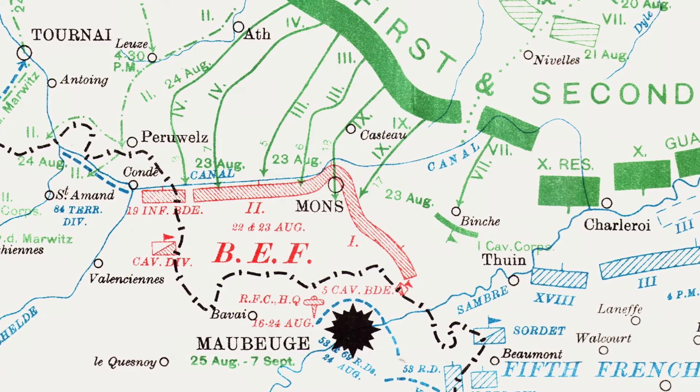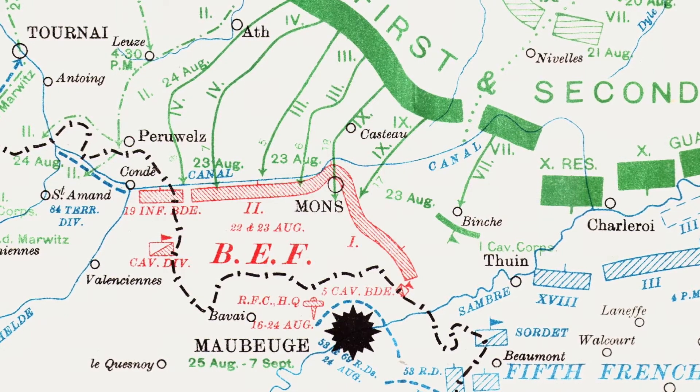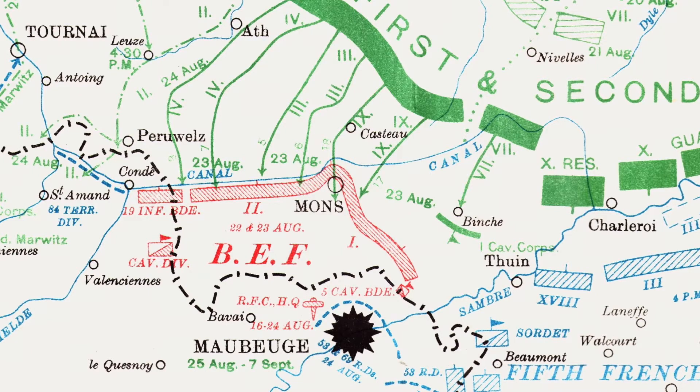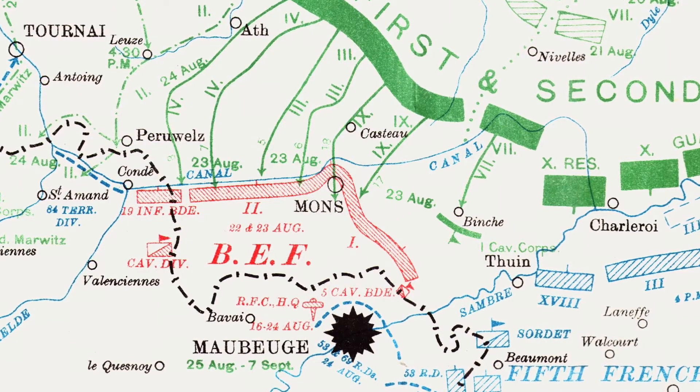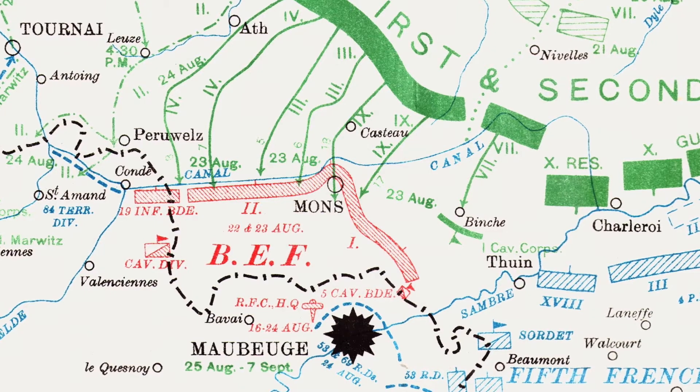The Battle of Mons was essentially a meeting engagement. Both the British and German forces were marching at full speed on a collision course without being really aware of the location of the other. The British only decided to halt and prepare a defence line along the Condé Canal the night before the battle.